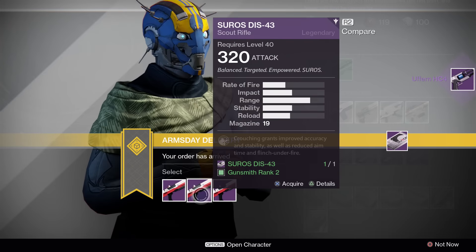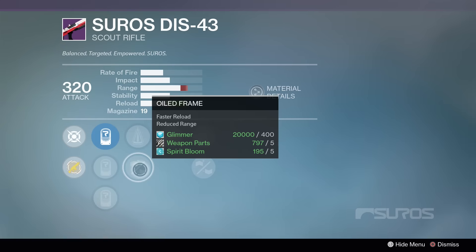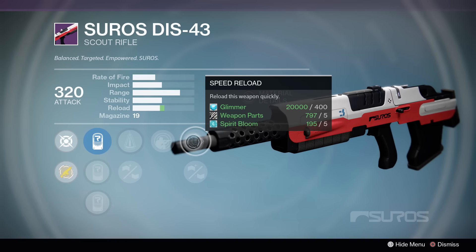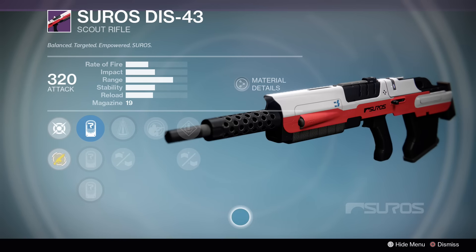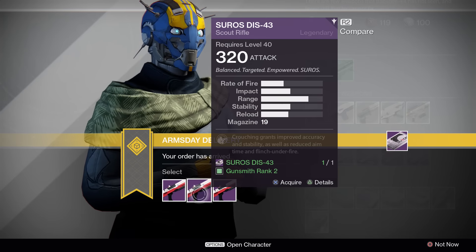The Suros DIS-43 at rank 2 with perfect balance, take a knee, and injection mold is going to be the best of the bunch. That isn't saying much though, since all the rolls are pretty pitiful. If you like this type of scout rifle, just hold on to the package. I feel like I say that every time.